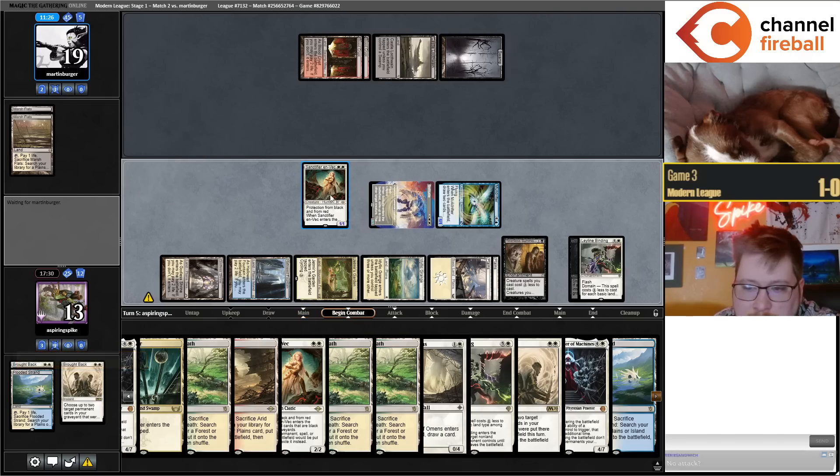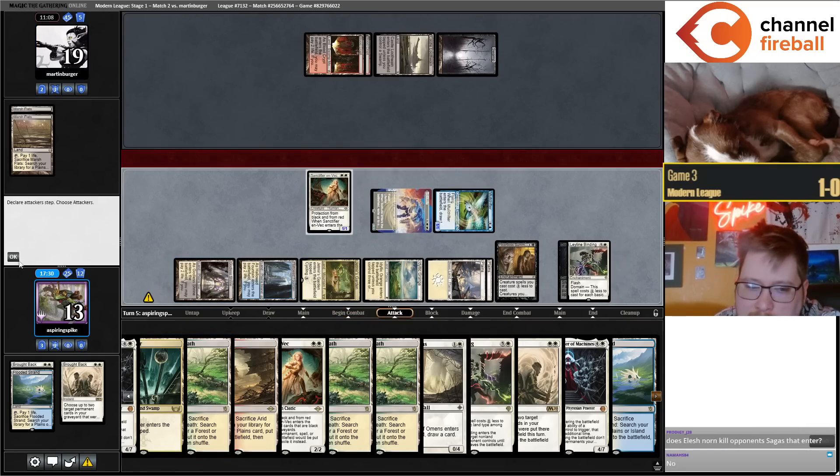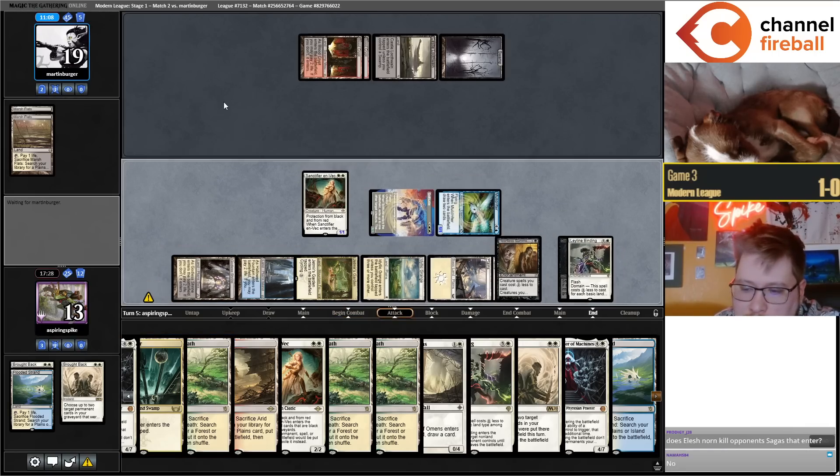Weird discard — four fetch lands, two backup Norns in hand. Leave this back for Ragavan since it's only a 1/1. No attack — I should have attacked first, sorry. Does Norn kill Sagas? Against Fable it didn't do anything so it probably doesn't stop Sagas.